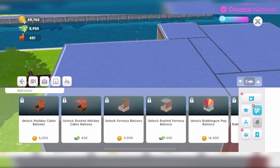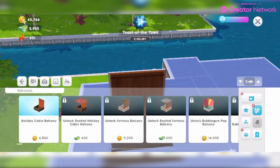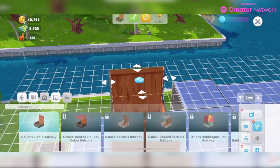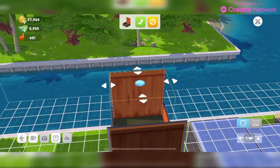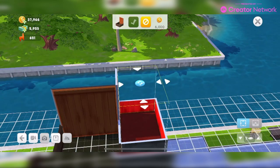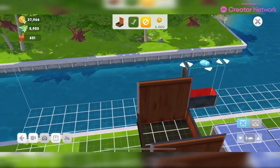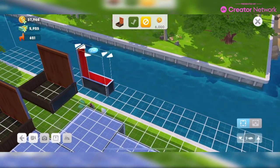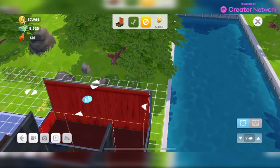Here are all the balconies with their prices shown below. Let's unlock this first one for 6,000 Simoleons and place it. Once you've unlocked it, it costs you for the next one. Now it just says owned — and now it says 6,000 again. I don't know how that works.